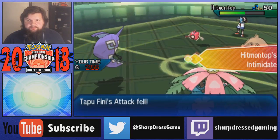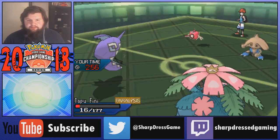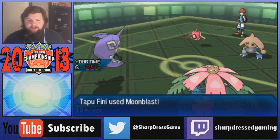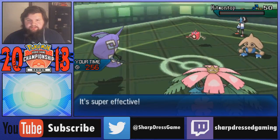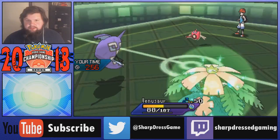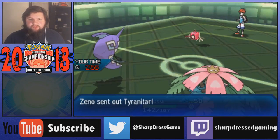As long as it's not Choice Specs Rotom - we've already seen the Z move - Fini should live a Thunderbolt. Tyranitar switches, which is why I didn't want to go for Giga Drain into that slot. Hitmontop's going to be coming in and taking a Moonblast, so I'm 100% okay with that. But he goes for Thunderbolt - that's Choice Specs. I freaking lived it and I'm paralyzed! I do get to eat my berry but there's the possibility of being paralyzed. That's gotta be Choice Specs because I'm max special defense and I'm a Fini.